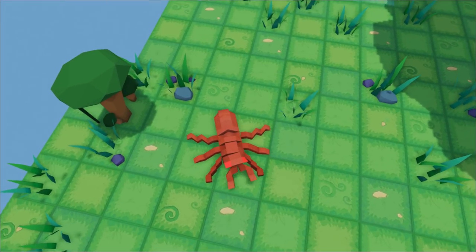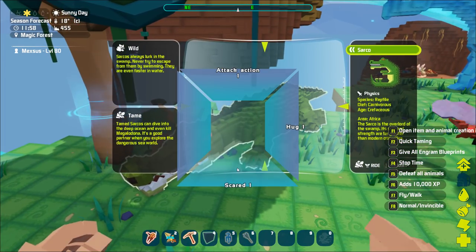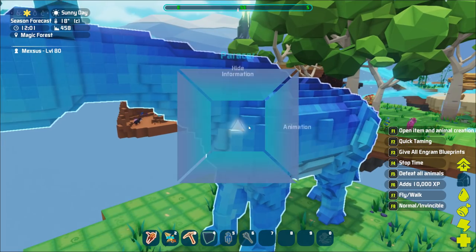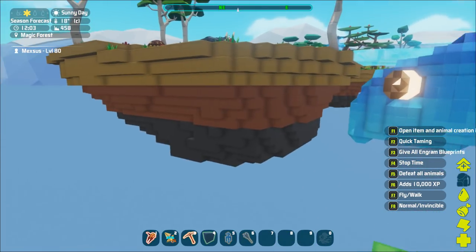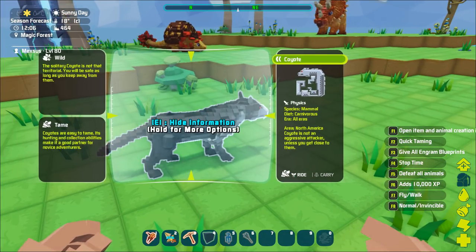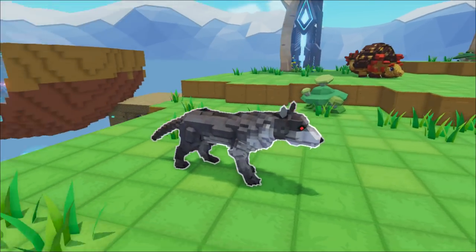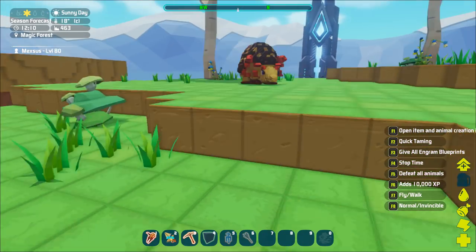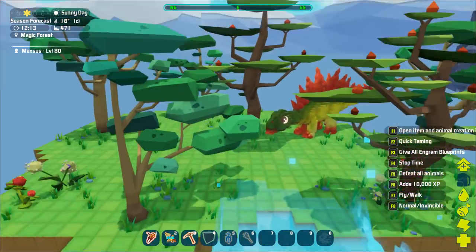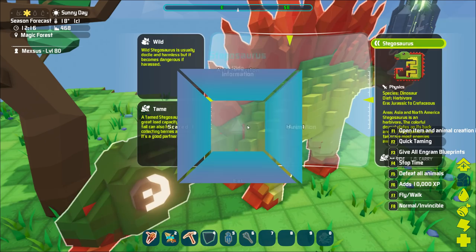Over here you just have your ant - just one ant, a titan worker. You have your sarco, and every single dino has animations by the way - once you unlock them they actually show the model and stuff. You have your paracer, which I haven't actually seen in game. Up here you have a coyote, pretty interesting. That's the coyote, you have your dodo, you have a trike. Over here you have your stego who for some reason has his own little island to himself - lucky him. I actually have yet to see a stego in game either.